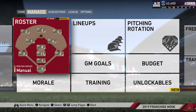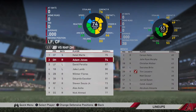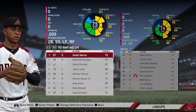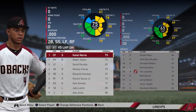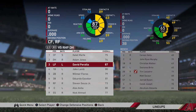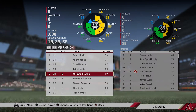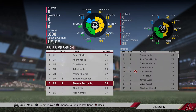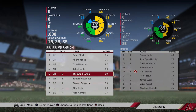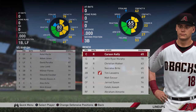Our 40-man roster is set. As for lineups, I did set them after the previous recording. Currently these are our lineups. We'll start with right-handed pitching DH first: Ketel Marte, Adam Jones, David Peralta, Jake Lamb, Wilmer Flores, Eduardo Escobar, Stephen Souza Jr., Alex Avila, and Nick Ahmed.